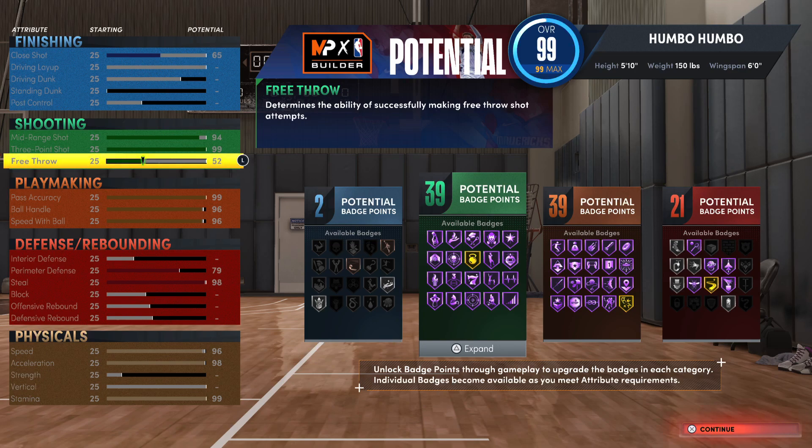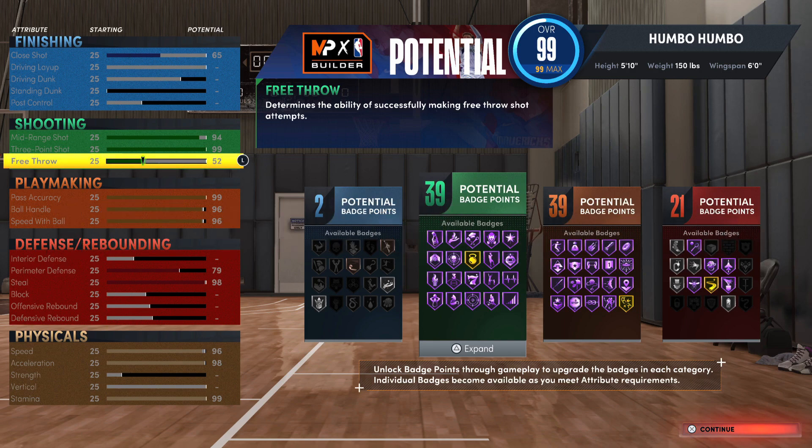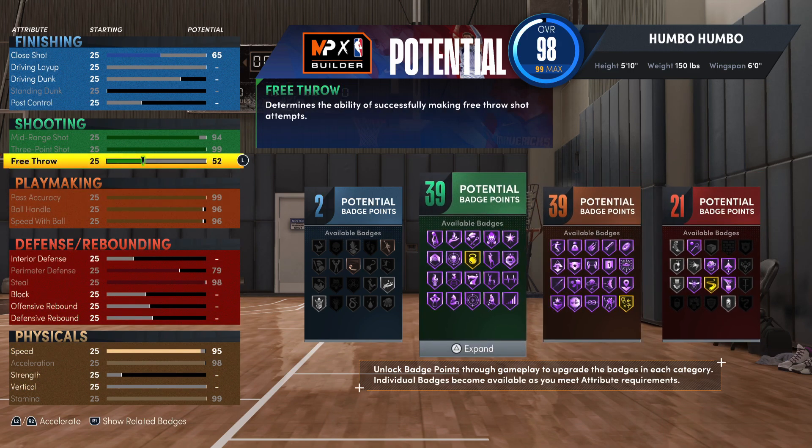In total this build has 101 badges, which is honestly crazy. Its shooting and playmaking are on elite levels and its defense is also super good. If you want a higher free throw since 52 is pretty low, I recommend dropping the speed down one rating — you'll then be able to unlock a 93 free throw, which is just insane.